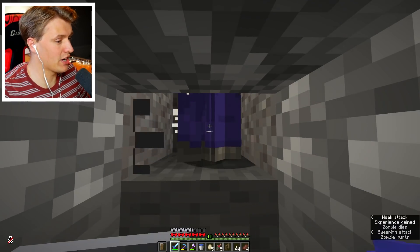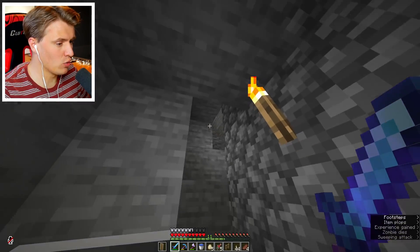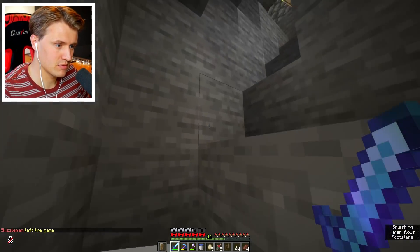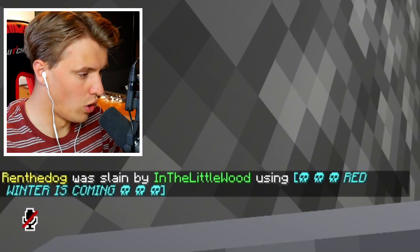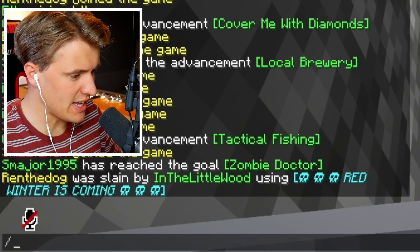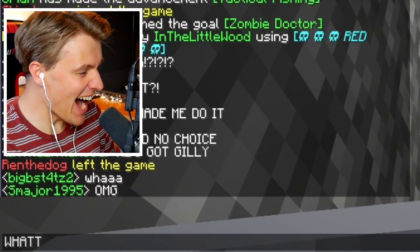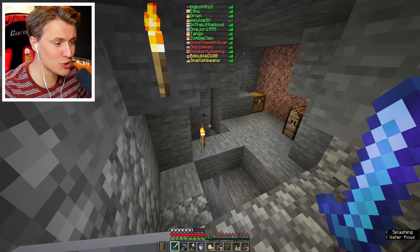To make this zombie farm work the best it can, I have to run all the way to the top and then wait for zombies to fall down and then go all the way down to kill them. Kind of simple, but it's going to take a while to get XP. Ren was slain by In the Littlewood. Red winter is coming. He made me do it, I had no choice. Ren's going to be on red because I killed him in the explosion last week.